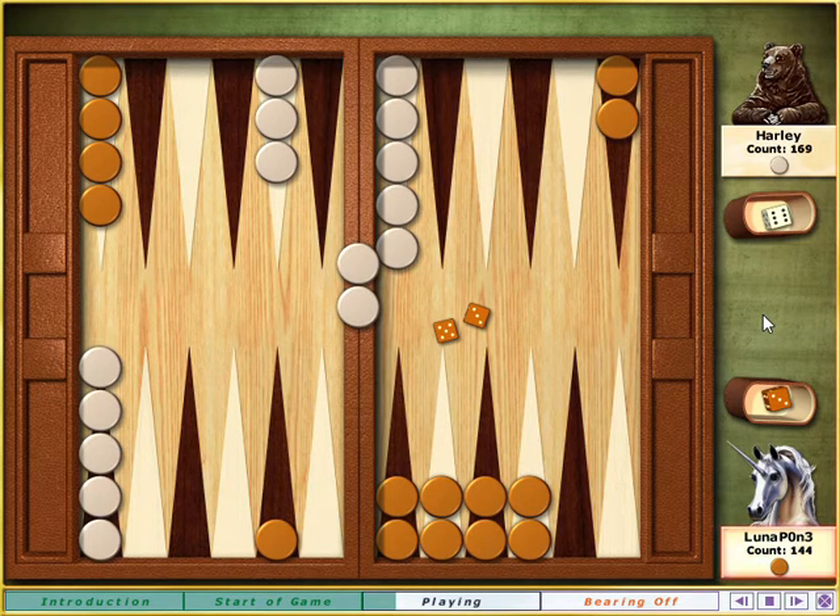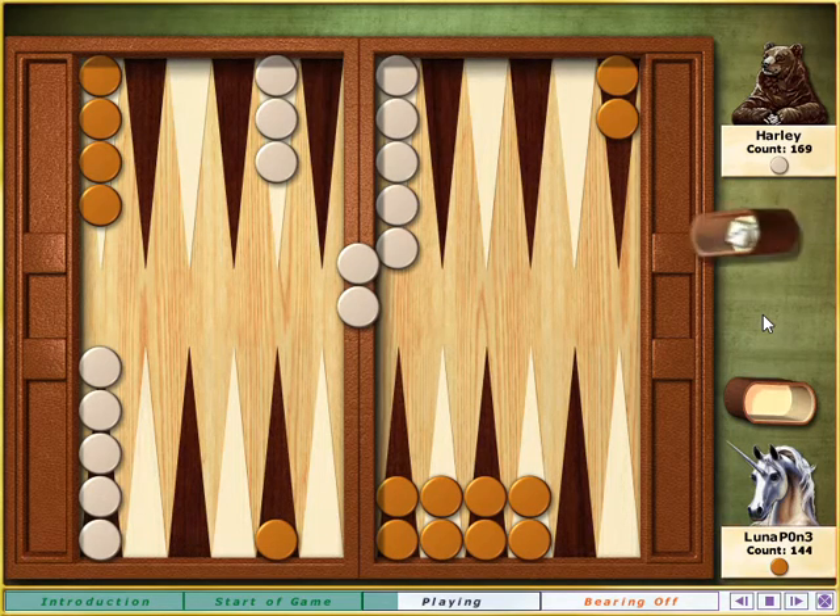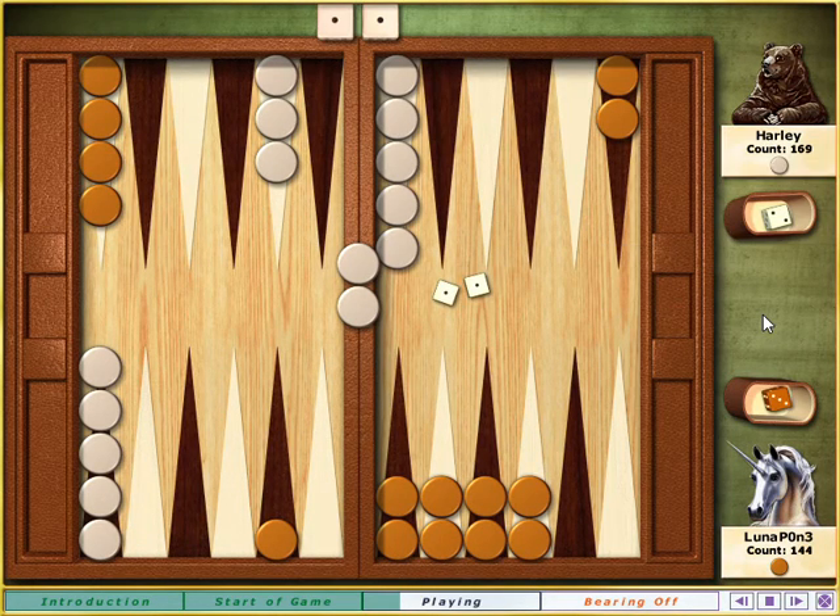I need a really low roll here. Snake eyes! Just what the dice doctor ordered. That gives me four moves of one. I'll start by getting my blots off the bar so I can move my other stones, and then make a point on my home table for an encore.